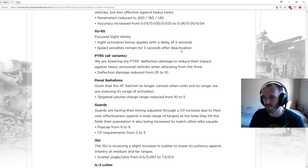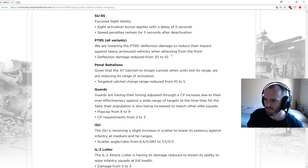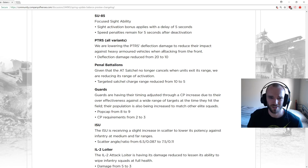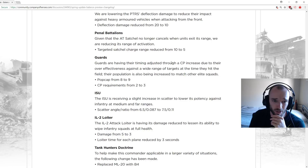PTRS all variants: allowing PTRS deflection damage to be reduced against heavily armored vehicles when attacking from the front. Deflection damage reduced from 20 to 10. Previously they increased deflection damage to make them more viable against heavy tanks, which didn't make sense — an anti-tank rifle having such good deflection damage against a heavily armored tank was over-performing. Glad to see this change; it makes them less effective against medium and heavy tanks, which is appropriate.